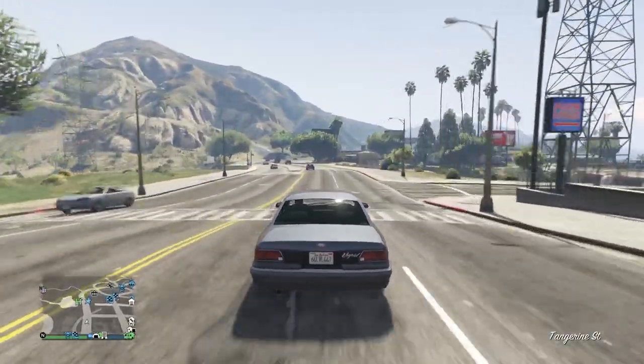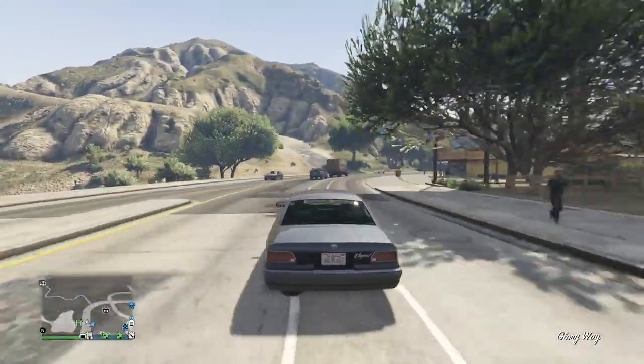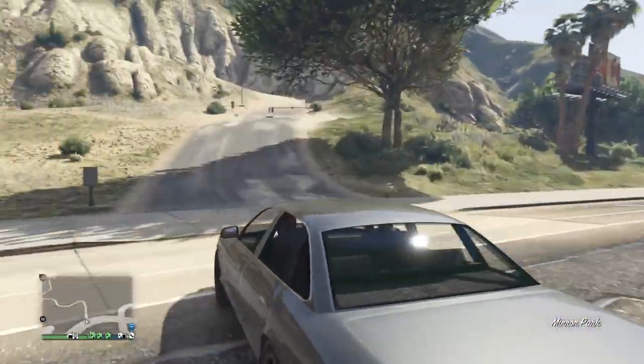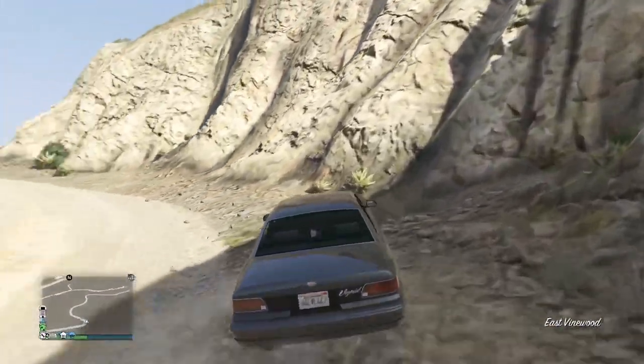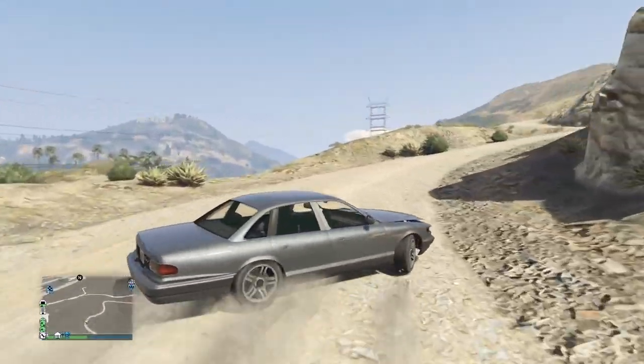I'm almost there to the facility and I'm going to come up this hill and call my phantom wedge. You can use any facility that you want — you don't have to use the same one as I'm using.